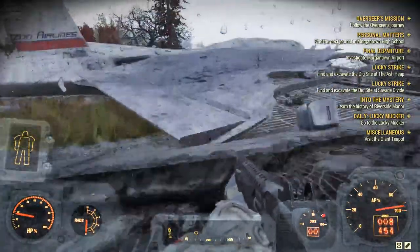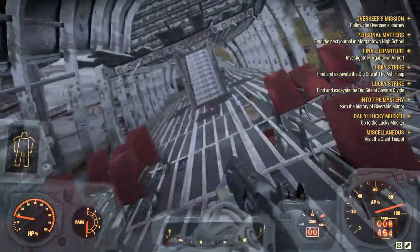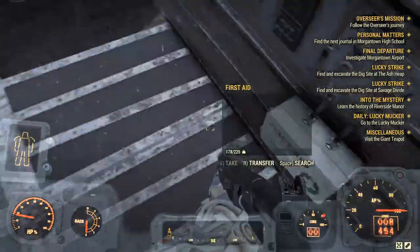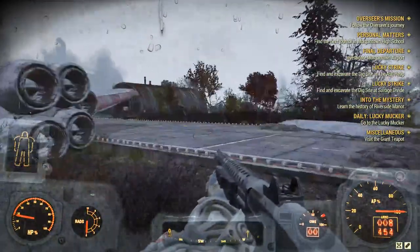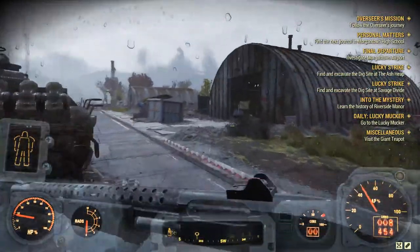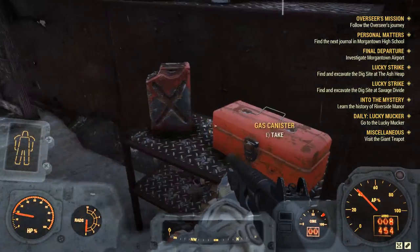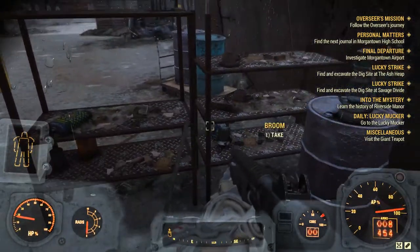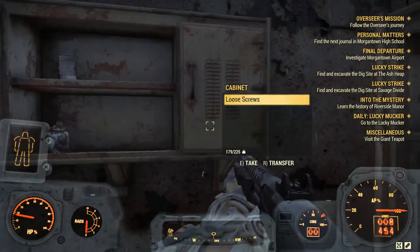I'm kind of curious why there were gun emplacements on this airport. That's really weird to me. Some boiled water. What about these hangars? Oh, there's a tank in here. Duct tape? Nope, damn. Glue! More duct tape! Oh baby — this is the god-tier hangar right here.